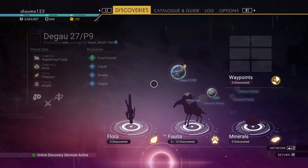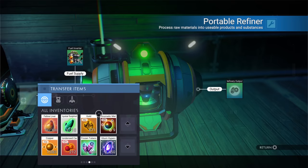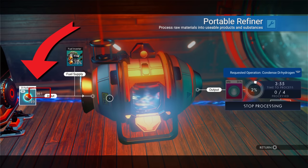Some resources will require refining to obtain. You'll craft a portable refiner very early on, which you can then take with you. To fuel it, you'll need carbon, which can be obtained by just mining trees or any other plant lifeforms. You can generally refine most pure elements. The main one you'll need at the start is copper, which refines down to chromatic metal needed to craft technologies. Also, watch out for the ratio shown, which tells you how much you need to put in to get one unit out of the refined product — make sure you put in enough, otherwise it won't work.